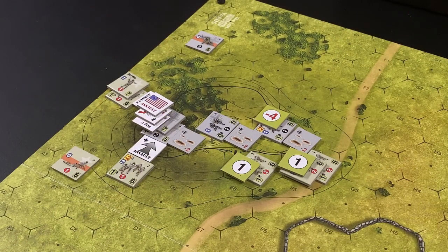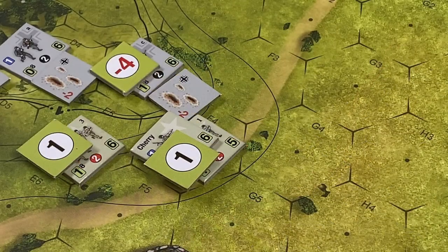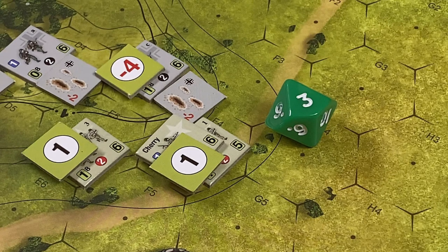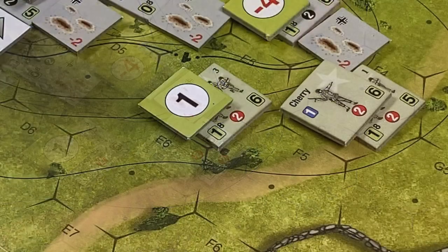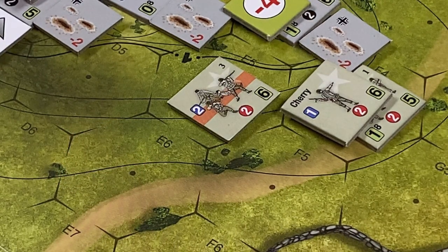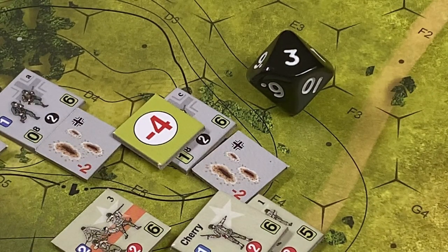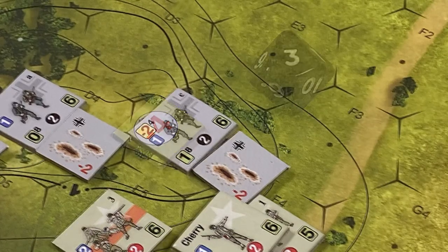With no further reactions, the activation phase ends and we proceed to fire resolution. The American First Squad, Second Platoon: roll three plus one for DRM, minus one for Lieutenant Cherry's cohesion advantage equals three — no effect as three is less than the squad's cohesion. American Third Squad, Second Platoon: roll six modified to seven — higher than the squad's cohesion, so the squad is disrupted. Resolving fire against German Section C: roll three modified to minus one — less than cohesion, no effect.